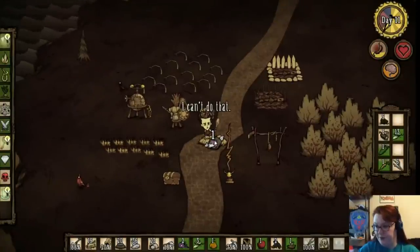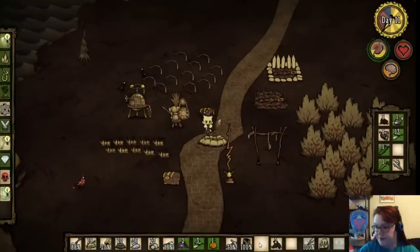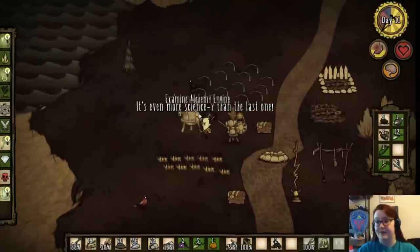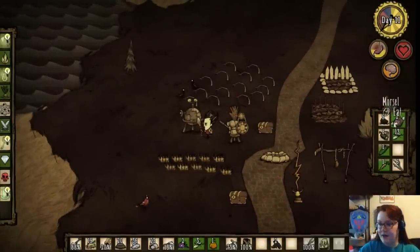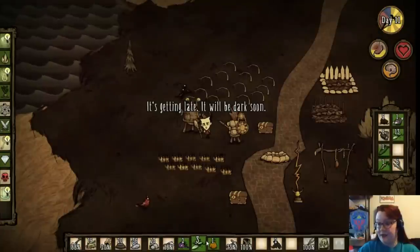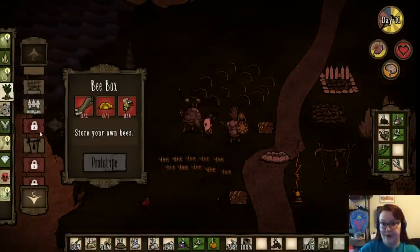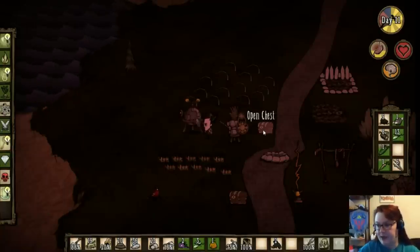I'm going to cook some food. What I really want to do is, now that I've got my alchemy engine, make myself a crockpot. Because I could take all of these little ingredients — even the monster meat — and turn it into something really, really good. So what do we need for that? We need more charcoal, which I think I've got some in the chest, and three cut stone.